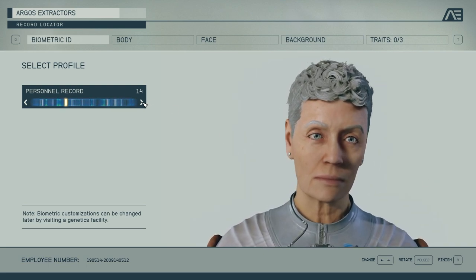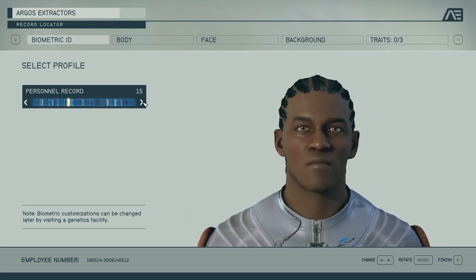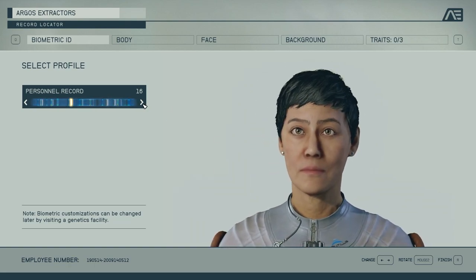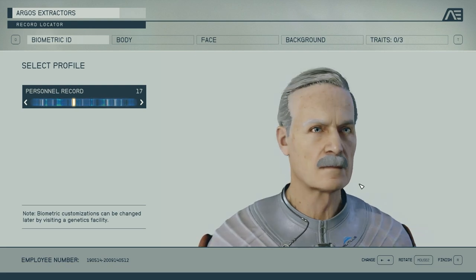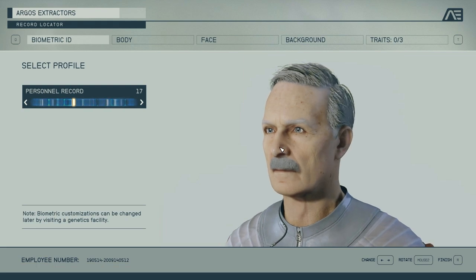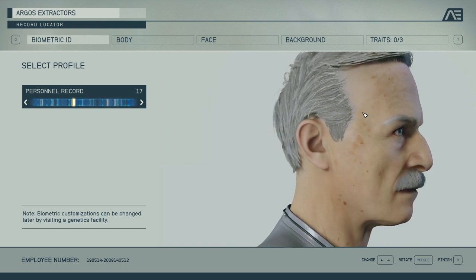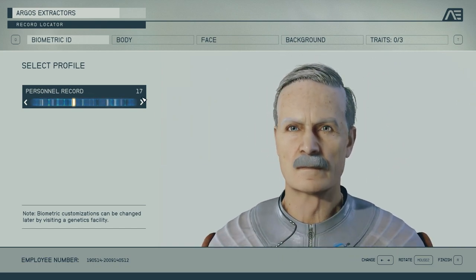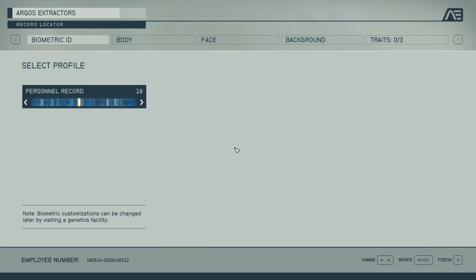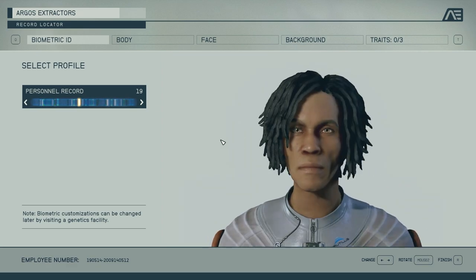Oftentimes in games like this, where you get full customization and they allow you to make an older character, the older character ends up looking unnatural. The gray hair looks out of place, the wrinkles look like they aren't really there — it's sort of like a layer splashed on top of the face. But this — no dude, this is amazing. This is fantastic. Quality-wise they've really taken a significant step up from Fallout 76, which was as far as I know the previous game they did.